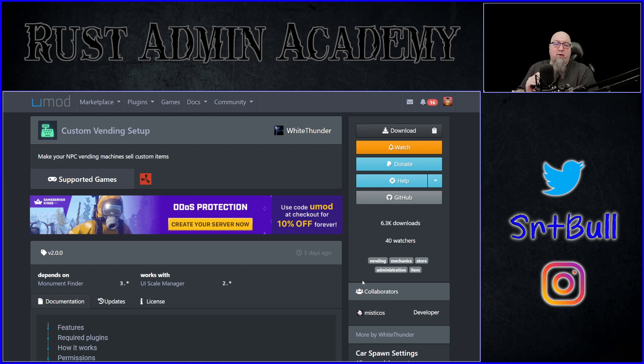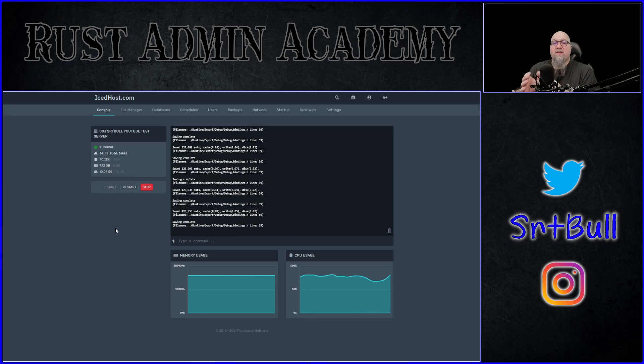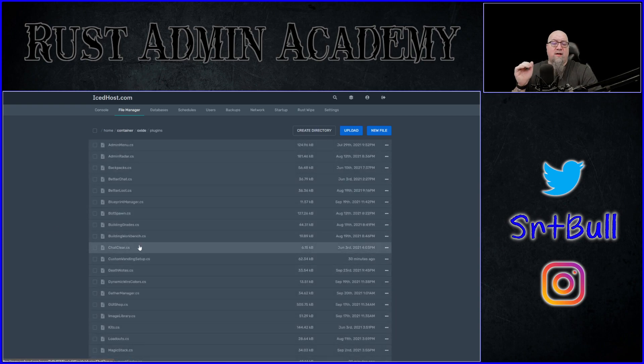I already have both of these plugins set up on my test server. When you're ready, make sure you download Custom Vending Setup as well as Monument Finder — I'll put links to both in the video description below. I suggest you install Monument Finder first and then install Custom Vending Setup on top of that, just like any other plugin: drop it into your oxide/plugins folder.